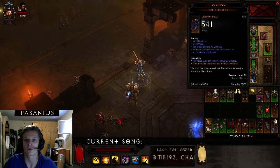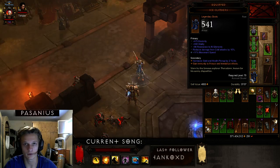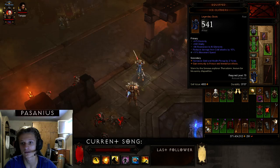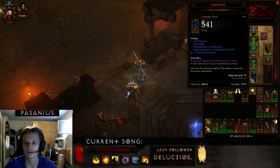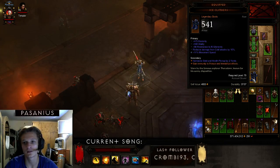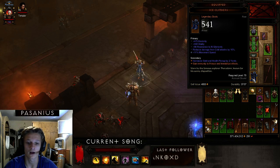I'm also using Ice Climbers because I couldn't fit another set into the build. Ice Climbers give 10% reduced damage from cold attacks, which might be useful, and you gain immunity to freeze and immobilize effects. Even though you use Epiphany often, immunity is still nice to have.